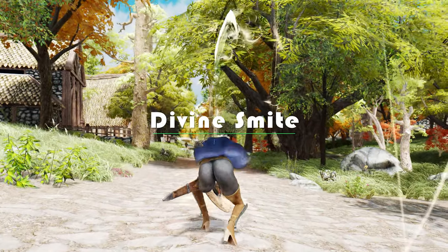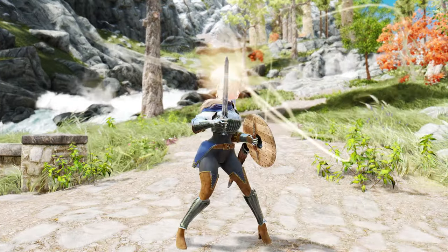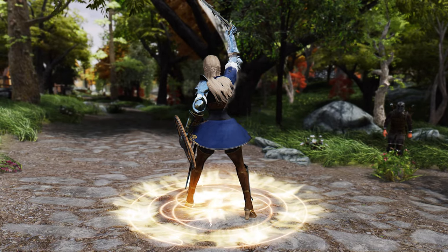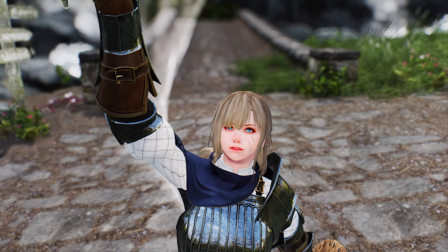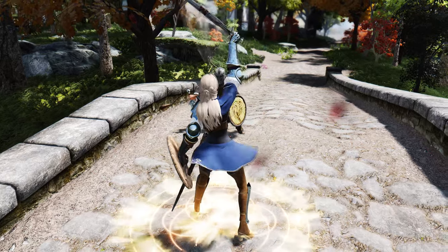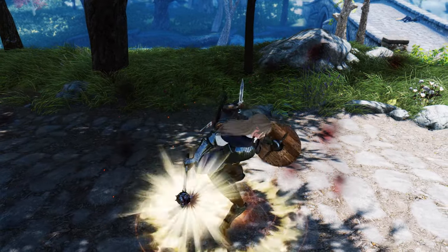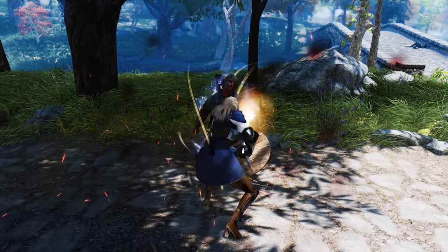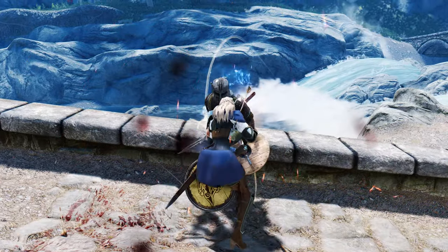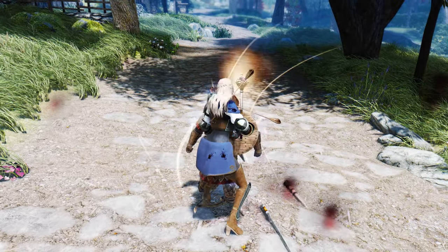Next up, let me introduce you to the Divine Smite mod. Divine Smite is a combat animation mod that recreates the concept of a holy strike inspired by Baldur's Gate 3. This mod utilizes frameworks such as Dynamic Animation Replacer, Payload Interpreter, and Precision to introduce an animation where your character performs a powerful strike when the shout key is pressed while wielding a melee weapon. This animation deals double damage and inflicts a burning effect on enemies, adding excitement and flair to the combat experience. Operating by adding new animations rather than overwriting the original, it ensures compatibility with other animation mods without concerns of conflicts.